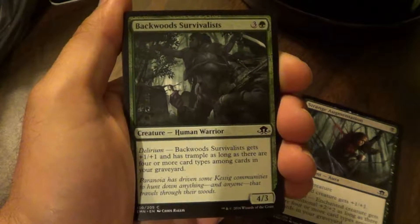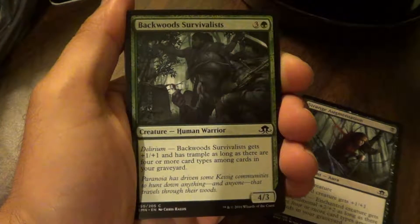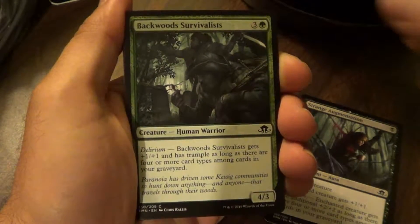Backwood Survivalists. Delirium: Backwood Survivalists get plus one plus one and has Trample as long as there are four or more card types among cards in your graveyard.